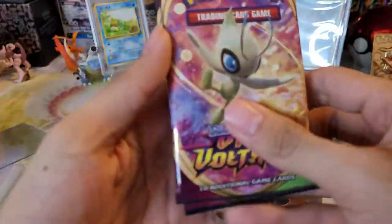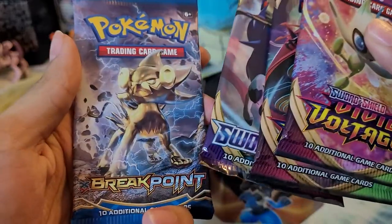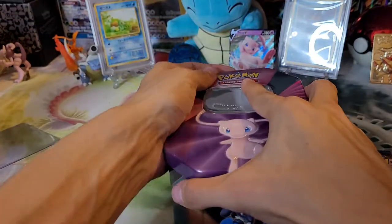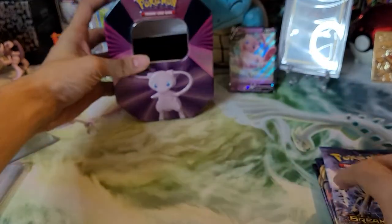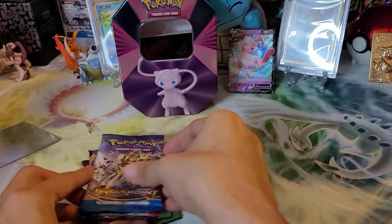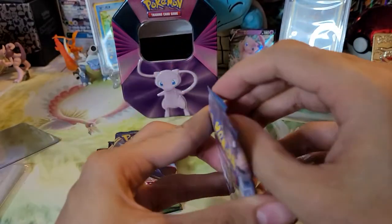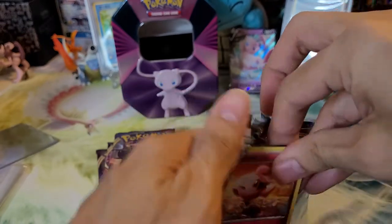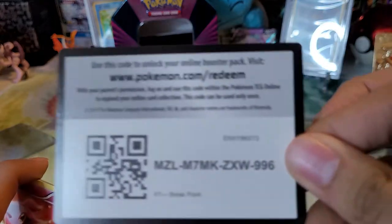The packs we have are Vivid Voltage, Vivid Voltage, Sword and Shield, and Breakpoint. Interesting selection but let's get into it. I actually do like the mute thing — we might try to open the other two just to kind of have it happen. I really like the Lucario tin, and I guess the Slowbro one would complete them. Here are the code cards.